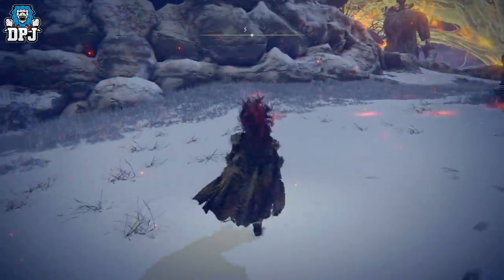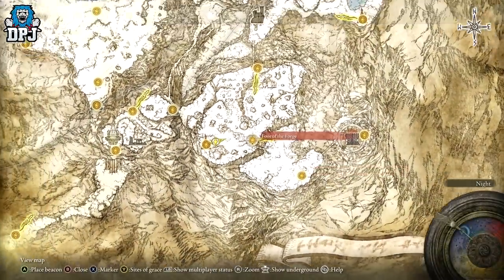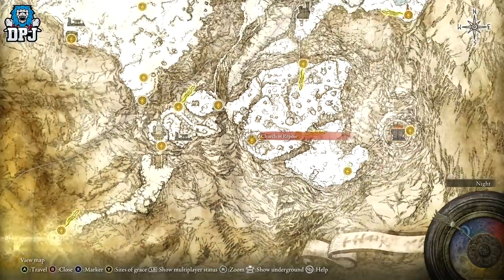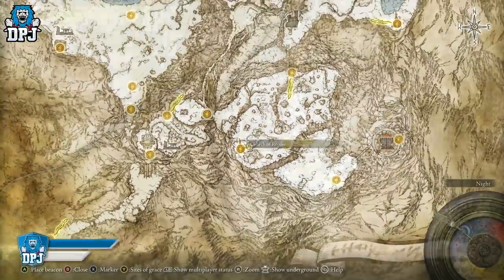If you haven't got to this part of the game yet, if you haven't progressed this far yet, make sure you do not kill the Fire Giant before taking out Okina at the Church of Repose. Don't do it, because you won't be able to come back and get this amazing weapon — well, amazing when it's fixed.